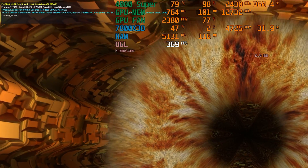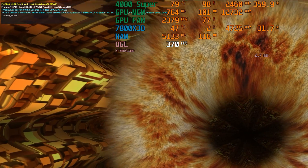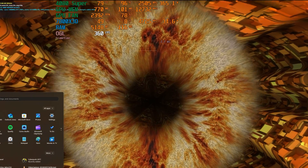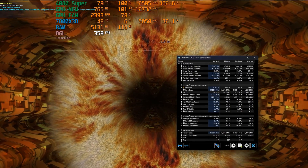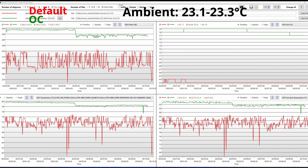To check the GPU's thermals, I used FurMark in order to push the card to draw as much power as possible. After a bit more than 5 minutes, I used HWInfo64 to log the readings for 10 minutes in order to compare the default and overclocked settings. And here are the results.